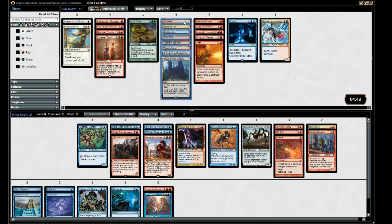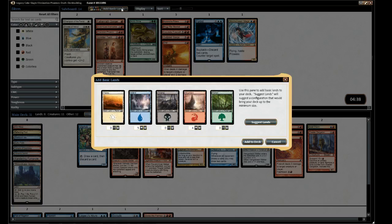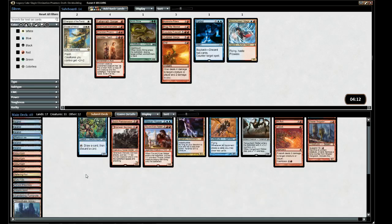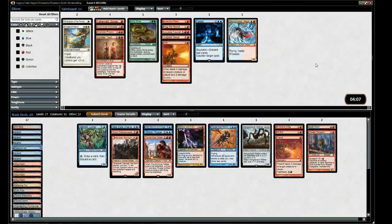Adding all the spells. Counting mana: twelve blue sources. For red, about nine or ten red. Westvale Abbey counts as a dual. Then the Abbey. That's great. Shall we submit?